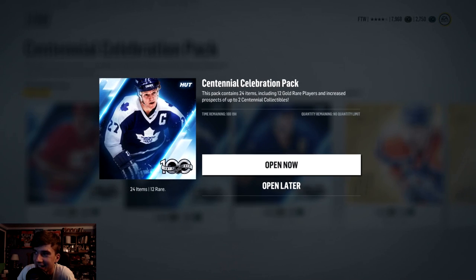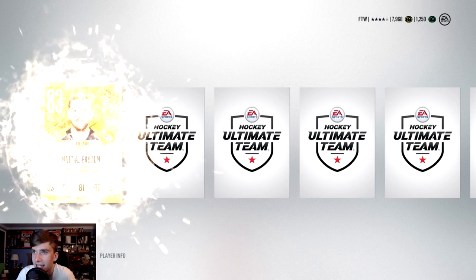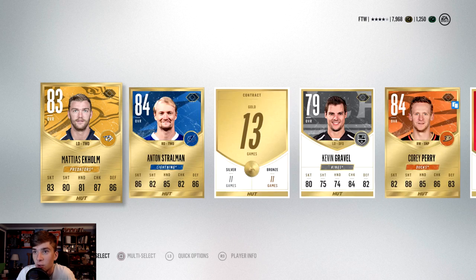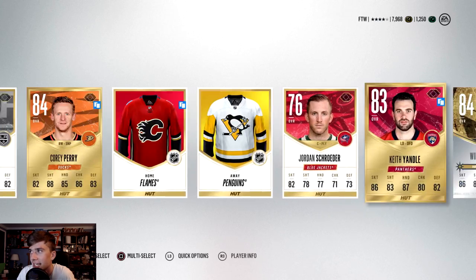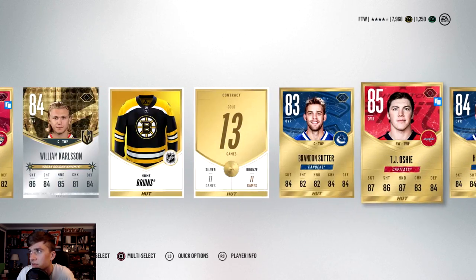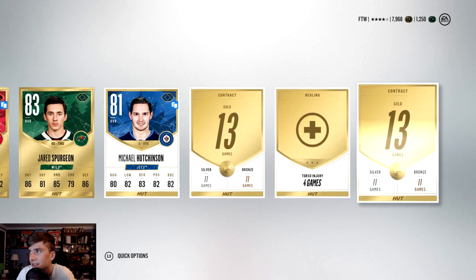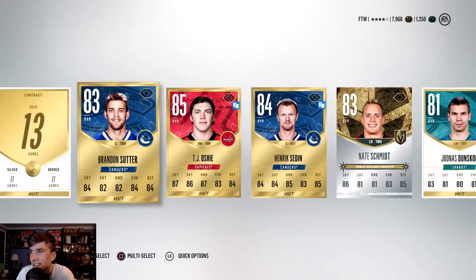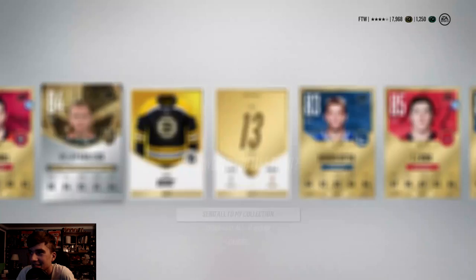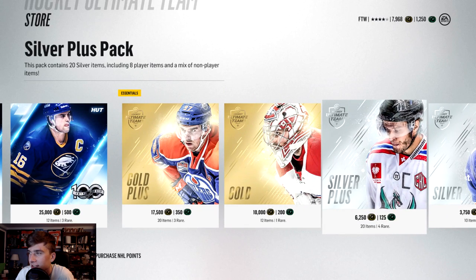I'm going to buy one more pack — why not. Let's see what we get. William Carlson 84, TJ Oshie 85 — I already have an Oshie, man, that sucks. Not the best. No 87s, no legends unfortunately. I have yet to pull a legend.